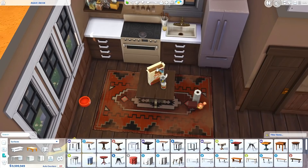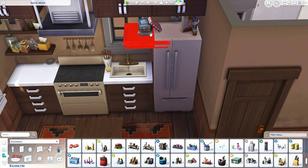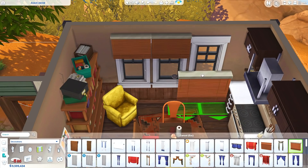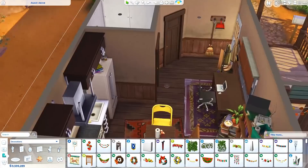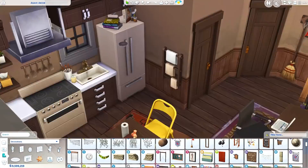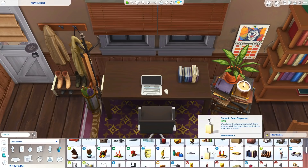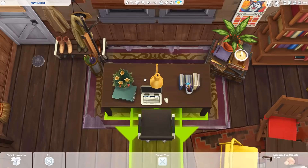I was actually considering using some of the City Living counters for the kitchen here, because they basically look like base game counters that are a little bit used and kind of nasty. But I just don't like those counters — I use the cabinets from base game now and then, but not the City Living ones. They look a little bit too plasticky to me. So I decided to go for the Jungle Adventure ones instead. The rest of the interior kind of makes up for it — they still look like they blend in — but you can definitely swap them out with the City Living counters if you'd rather the entire trailer look used and dirty.